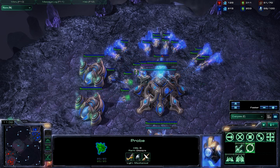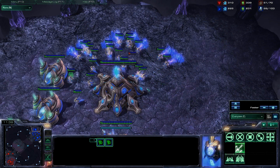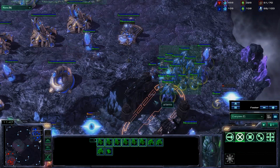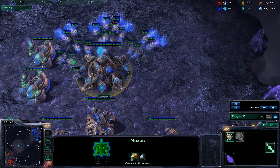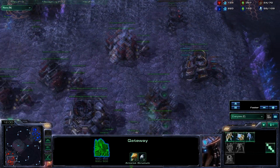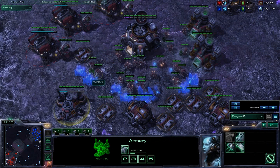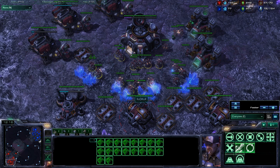The blue flame hellion has had a recent nerf, so even getting blue flame doesn't seem to improve the amount of DPS it does against probes. It still takes three hits of a hellion to roast a probe, whereas previously it used to only take two with blue flame hellions. Now regardless of whether you have blue flame or red flame, they still take three hits. But if you do get an armory and get plus-one, they do start to kill workers in two hits as opposed to three.